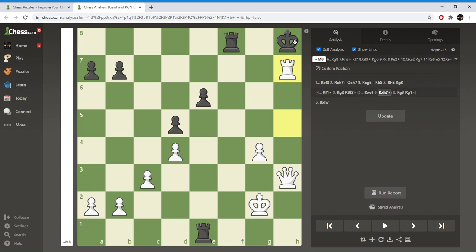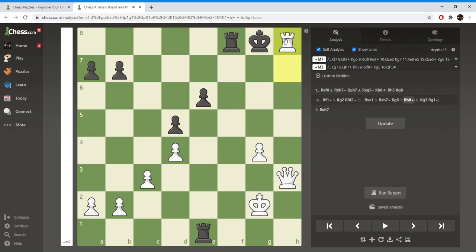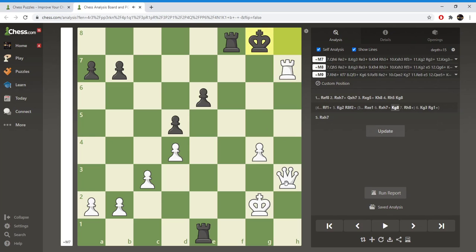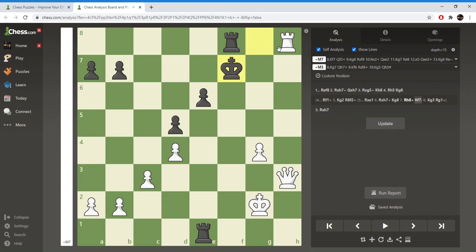And I've made a mate threat like this. Is that not it? Queen h6 — yeah, that's not even mate immediately. I could just simplify. That's not forced mate. But this is totally winning.